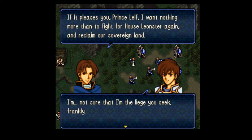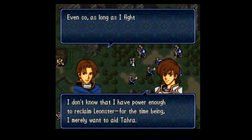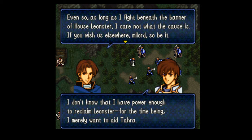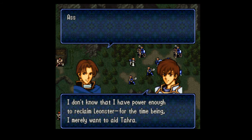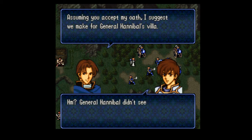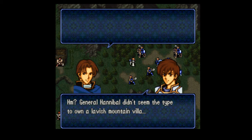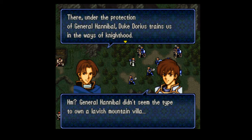I'm being presumptuous, aren't I? I want nothing more than to fight for House Leonster again and reclaim our sovereign land. I'm not sure that I am the leader you seek, frankly — I don't have the power enough to reclaim Leonster for the time being, merely with the Aetara. Even so, as long as I fight beneath the banner of House Leonster, I care not what the cause is. If you wish us elsewhere, my lord, so be it. Assuming you accept my oath, I suggest we make for General Hannibal's villa. General Hannibal doesn't seem the type to own a lavish mountain villa. He's not — the villa is a safe house for refugees of the fallen families of Leonster. There, under the protection of General Hannibal, Duke Dorius trains us in the way of knighthood.